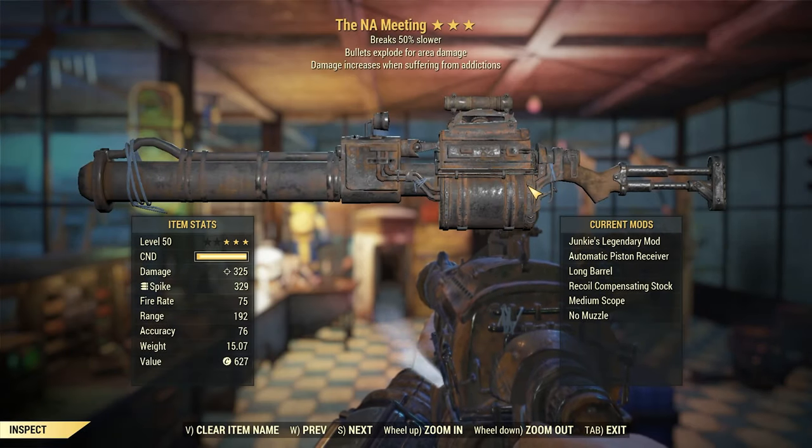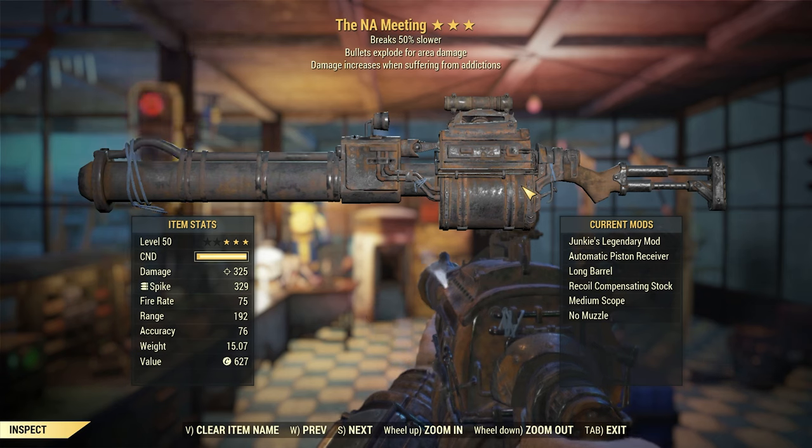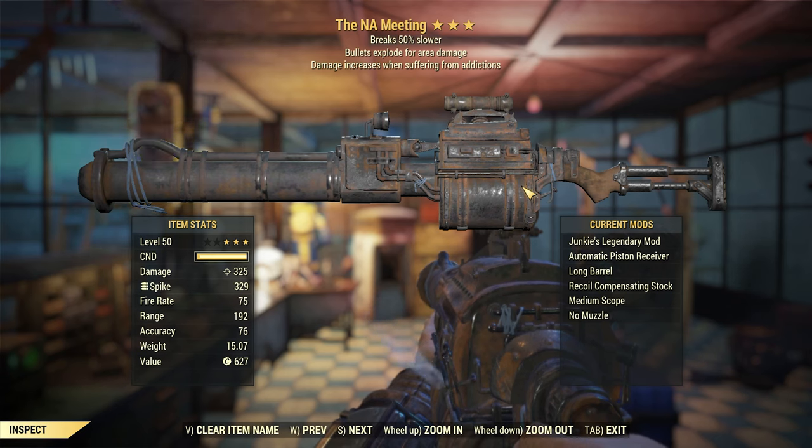Hello everybody and welcome back to Fallout 76. This is the NA Meeting and it's a Junkies Explosive Breaks 50% Slower Railway Rifle.